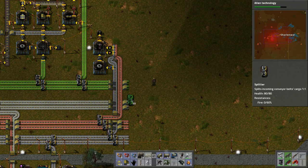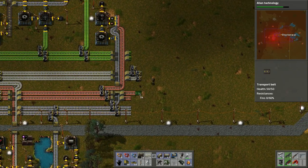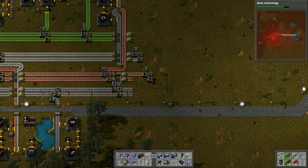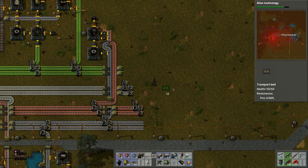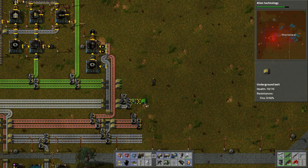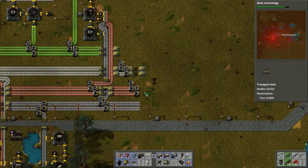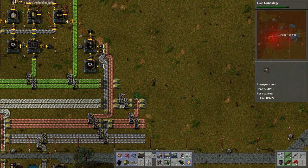Let's work on the belt layout here. We do this and this, extend this stuff out. I definitely didn't put enough space in between everything, but that's fine. We need to make it go under like so, carry this up like that - okay perfect.